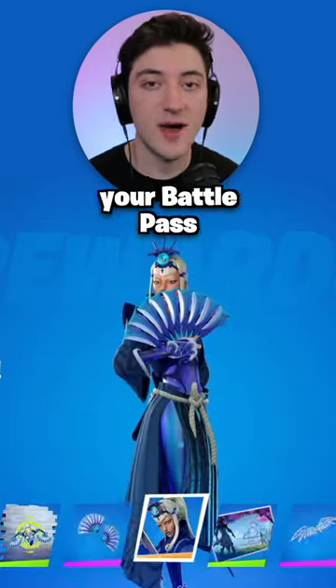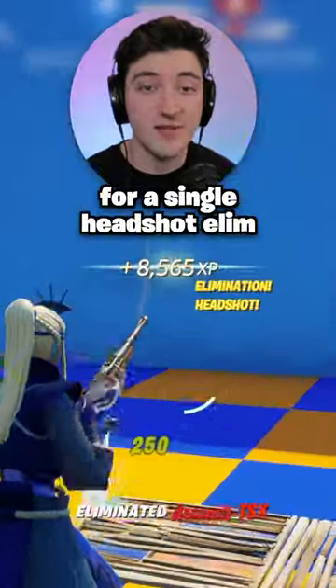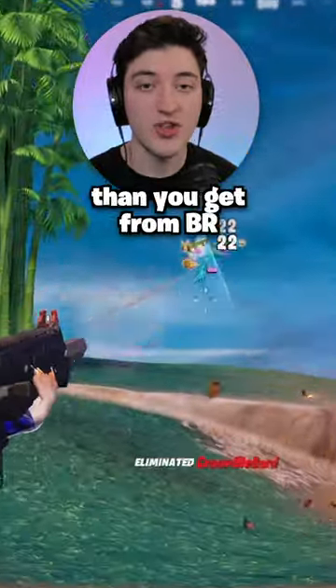How to get a ton of XP in Fortnite to level up your battle pass. First, enter this map code where inside the pit you can get over 8,000 XP for a single headshot elim. This is much more than you get from Battle Royale.